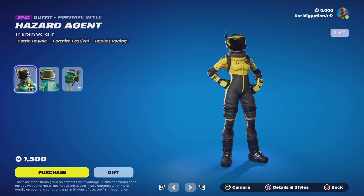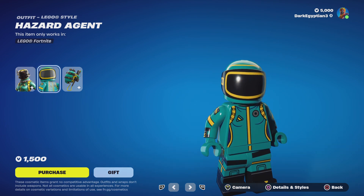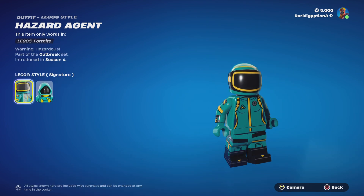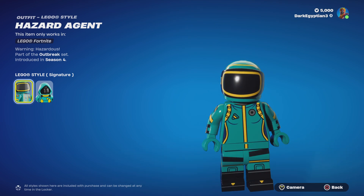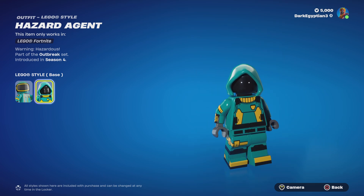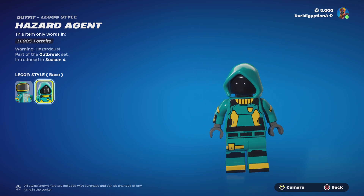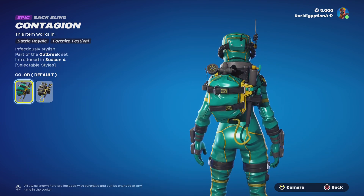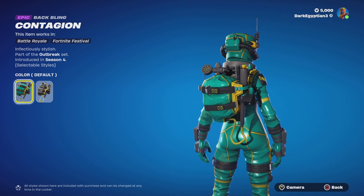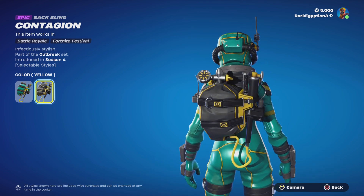It's kind of mad actually that they've put these back in the item shop, especially with words like 'Hazardous' and 'Outbreak.' That's why they didn't put the doctor skin in Fortnite — because of the outbreak we had a couple of years ago. Anyway, we have the Hazard Agent Lego style, which looks very, very cool. Moving on to the back bling, we have the Contagion — Infectiously Stylish — with the default and the ultimate yellow version.